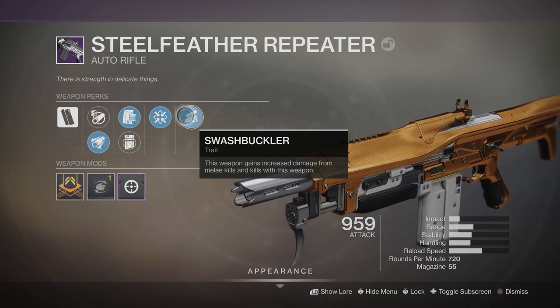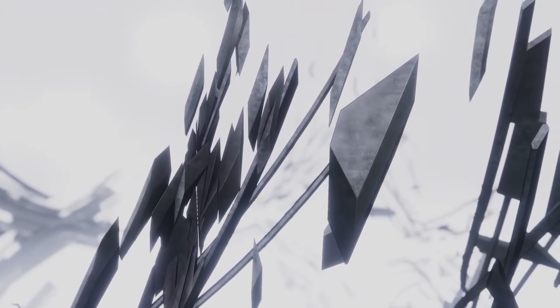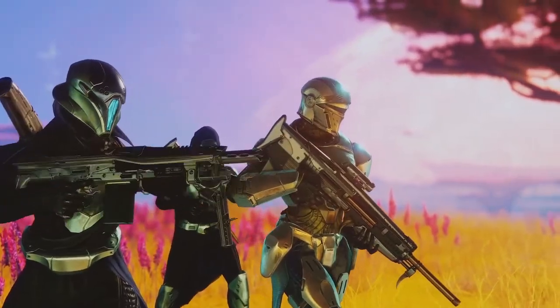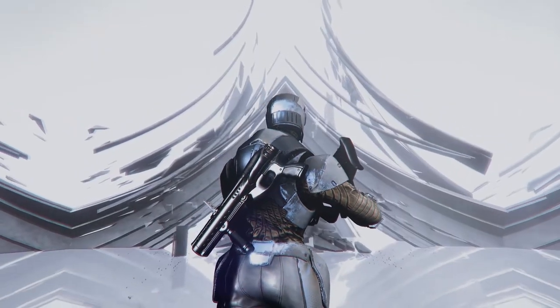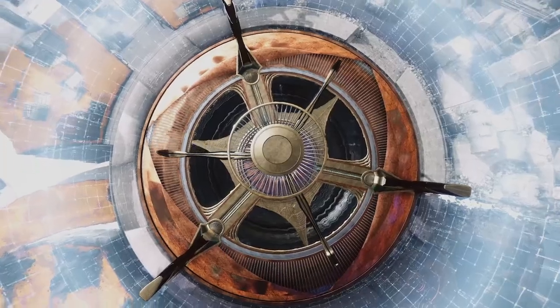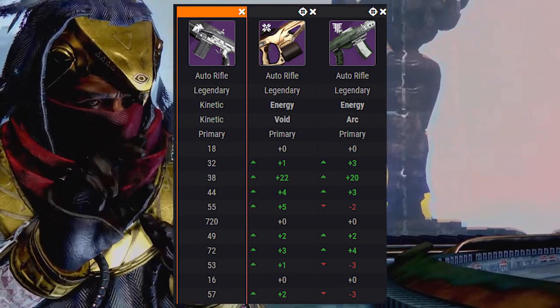And then we got Swashbuckler — this weapon gains increased damage from melee kills and kills with this weapon. In my opinion, this is probably the best perk in the last slot, just because these 720 round-per-minute auto rifles don't have a lot of range, so you're going to be closer than usual in most engagements. If you do push up and get a melee kill, you're going to get those five stacks of Swashbuckler and you're going to be doing a lot of damage.